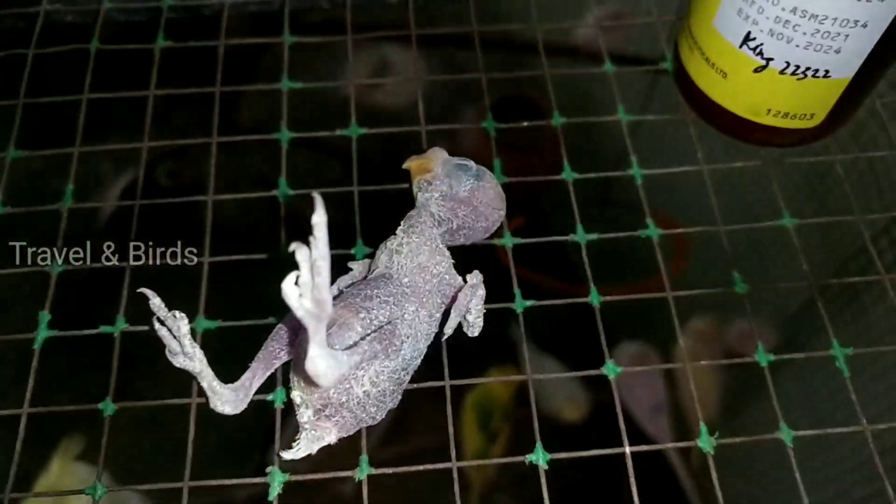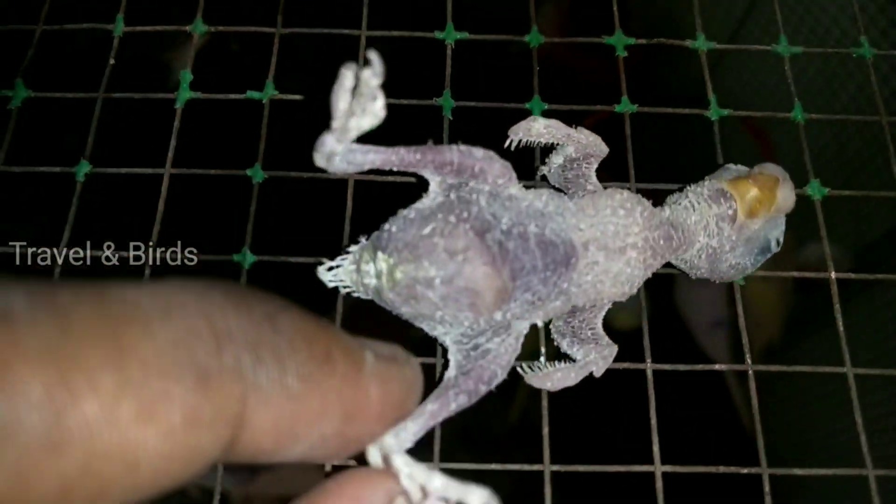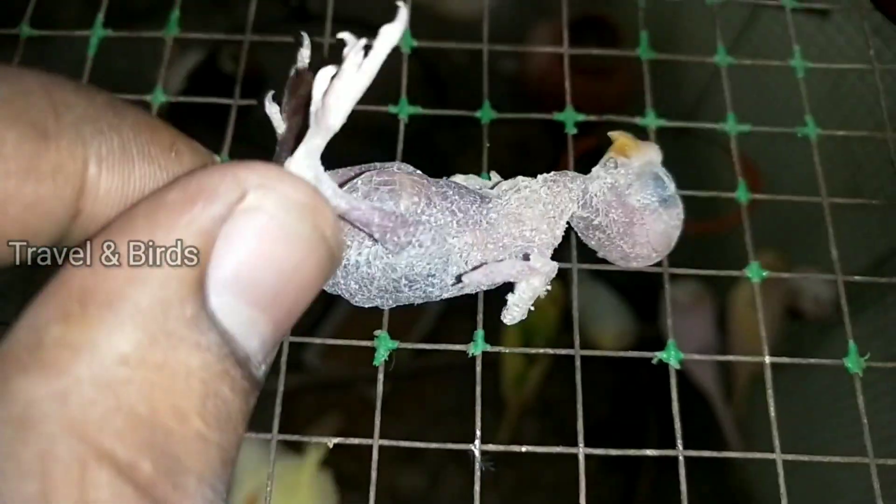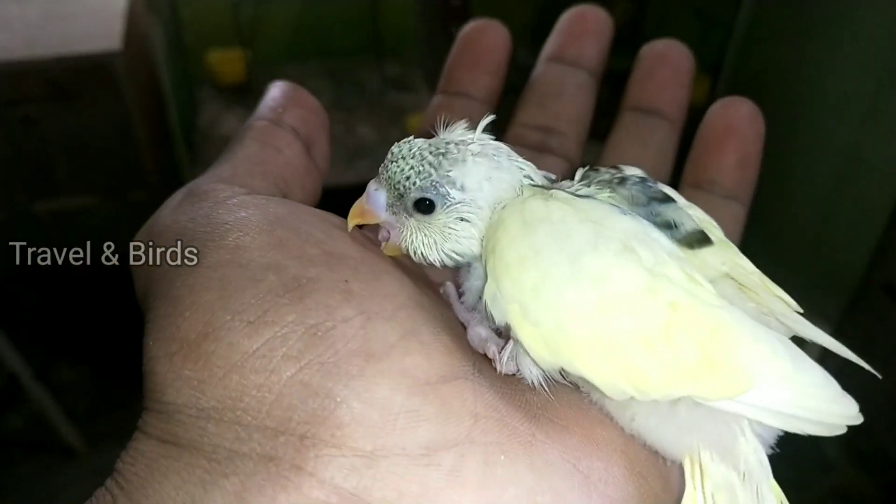Everyone has a question about this. This is the bird egg hatch — chicks. The chicks are very comfortable. They are very comfortable with that type. This is a big chance for you to observe the chick development at this stage.